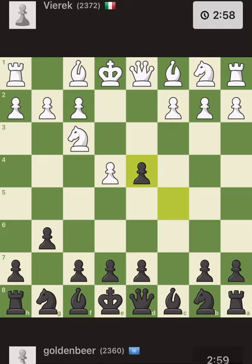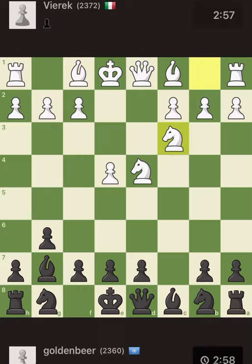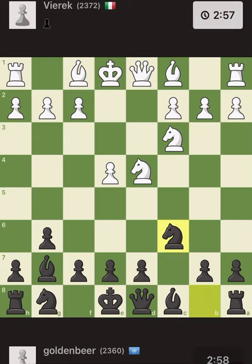Continuation of open Sicilian: takes, takes, and bishop g7 is the Hyper Accelerated Dragon. There is another version where we develop knight f6 before bishop g7, but that's the Accelerated Dragon — this is the Hyper Accelerated Dragon. In the Sicilian Dragon, the main goal of black is to push d5 whenever he can, and the main goal of white is to prevent d5. If black manages to push d5 comfortably without losing the pawn, then he has good control of the center.